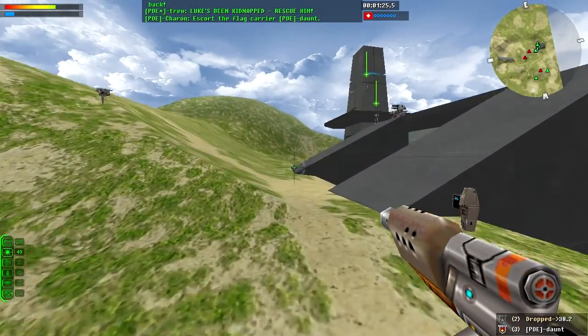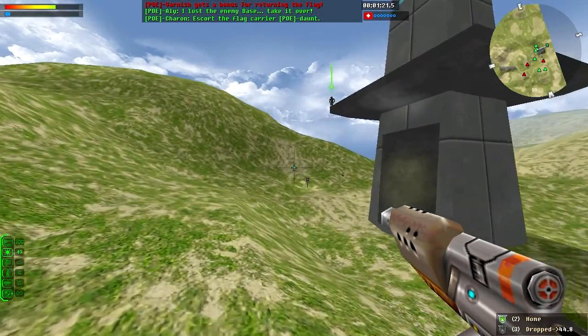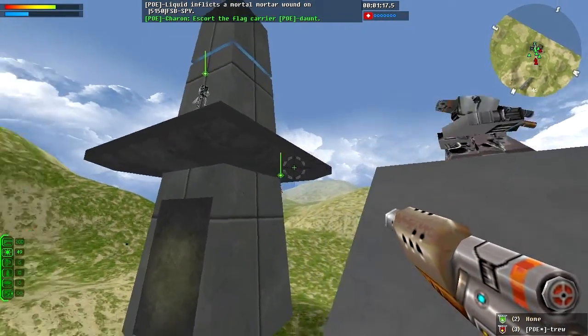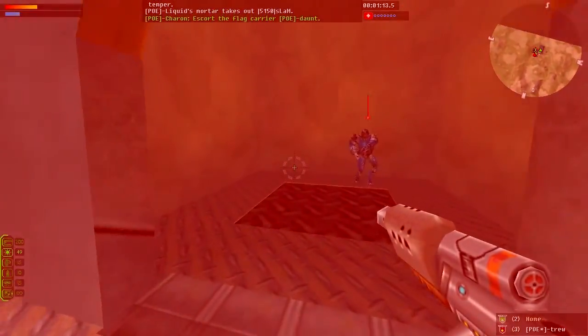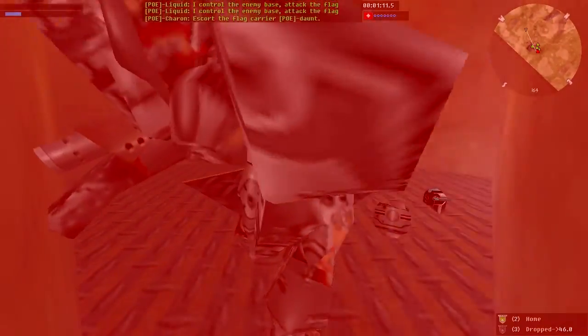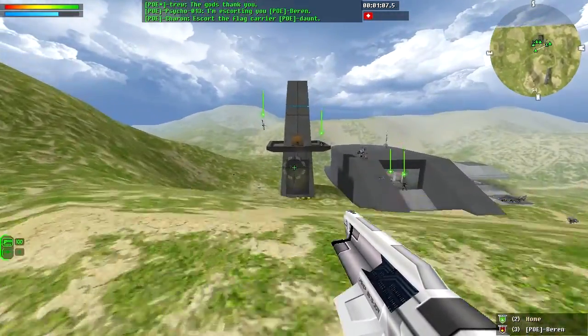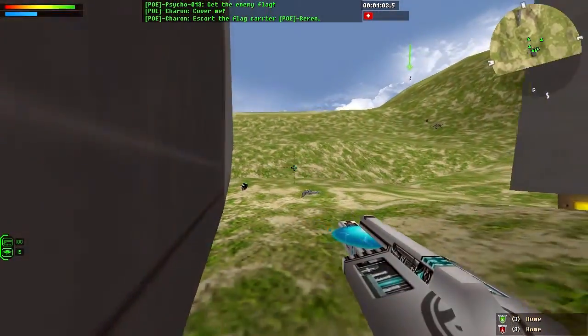Dawn is going to cap, ladies and gentlemen — we're waiting, the flag needs to be returned. Varnish returns the flag. True picks up the dropped flag — True is going to cap! True tries to get up but gets killed on the flag stand. The flag is on the stand — they cap! Baron caps! Oh my goodness — three to three! Wow, three-three!